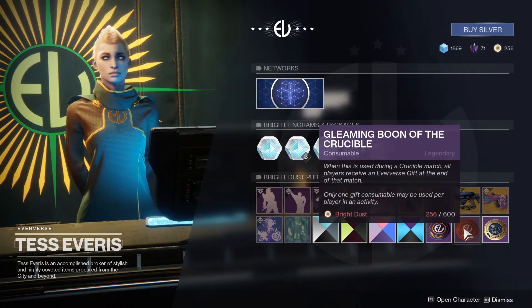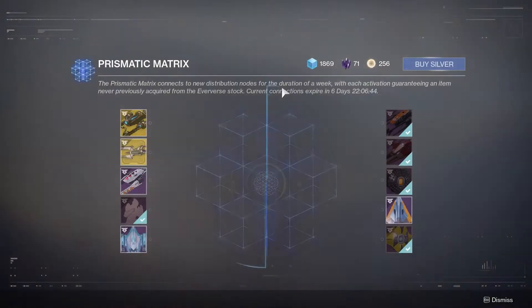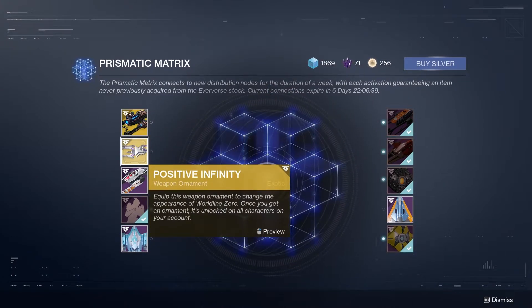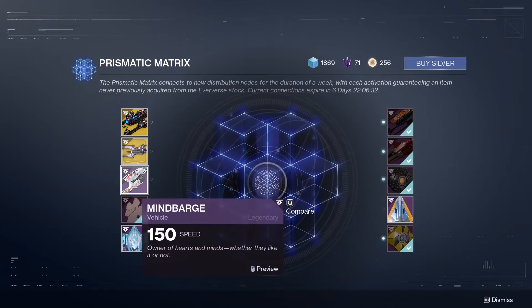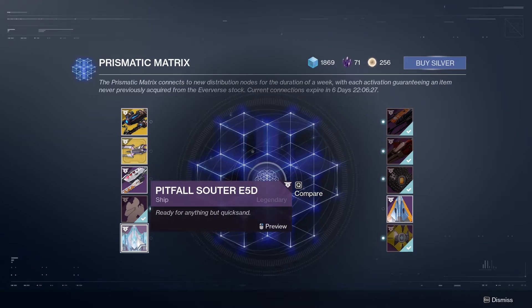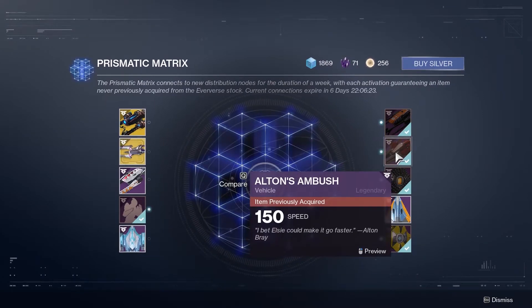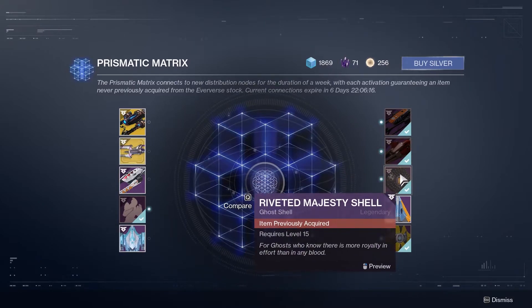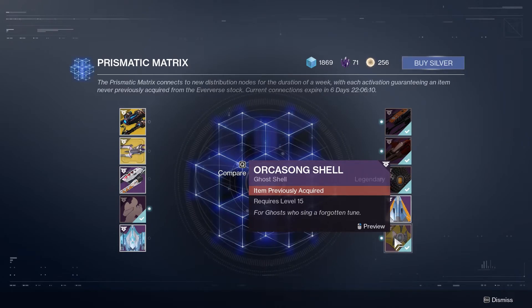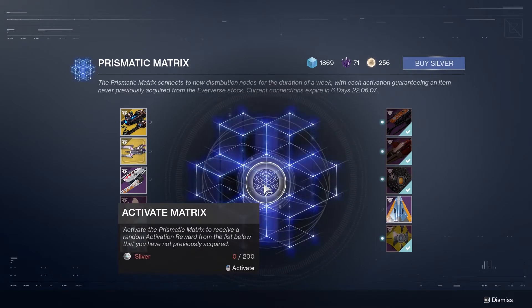We've also got our normal boons. Going into the Prismatic Matrix we've got the Eon Drive Vehicle, Positive Infinity for the Worldline Zero — the weapon ornament for the new sword — the Mind Barrage Vehicle, the Freaky Dance, Pitfall Scouter E5D, the Andes Peak Hunter, Alton's Ambush, Riveted Majesty Shell, Fleet Scar 9, and the Orc Song Shell. That's it for the Prismatic Matrix and Tess Eververse this week.